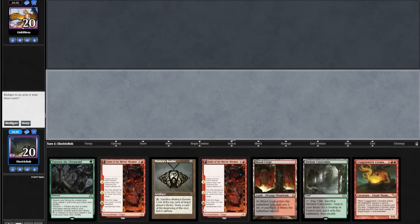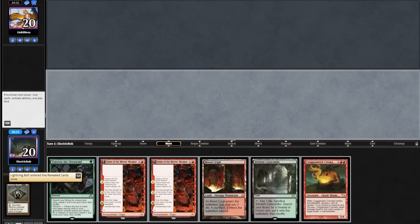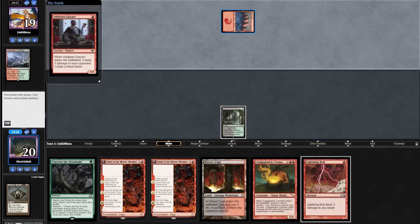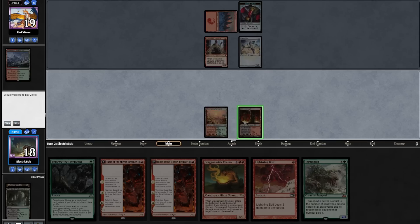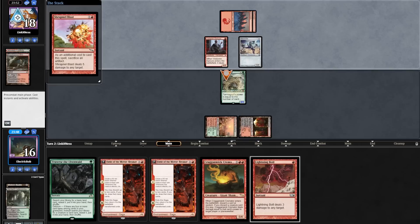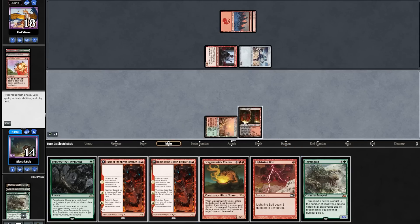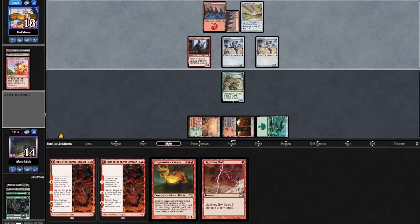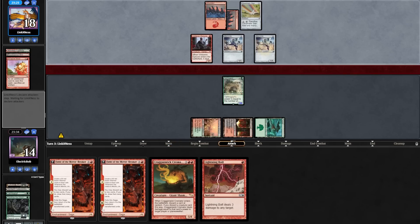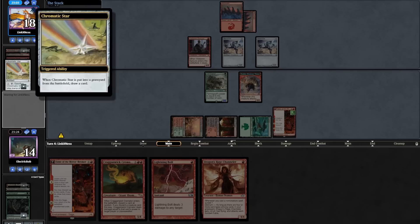Match two, we're on the play and the hand looks quite good. We lead on a turn-one Thoughtseize, do the trick — top card is a bolt, fine draw, we put it back. Opponent goes turn one Mountain into a Voldaren Epicure into a Memnite. Looks like we're up against a Goblin Whack deck. We topdeck a Goyf and play it. Opponent plays a Mountain into a Goblin Blast killing our Tarmogoyf and attacking us down to 14. We draw another Goyf, cast Traverse taking a basic Forest, play it, and cast a Goyf.